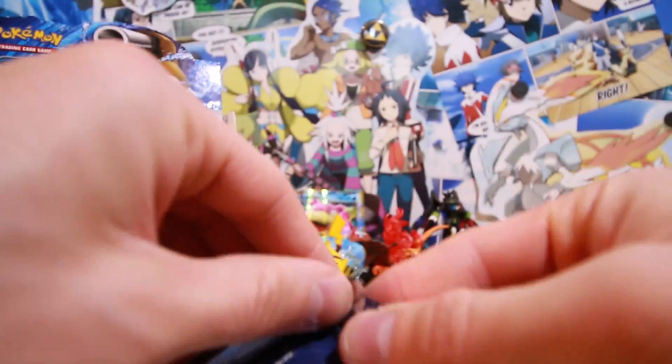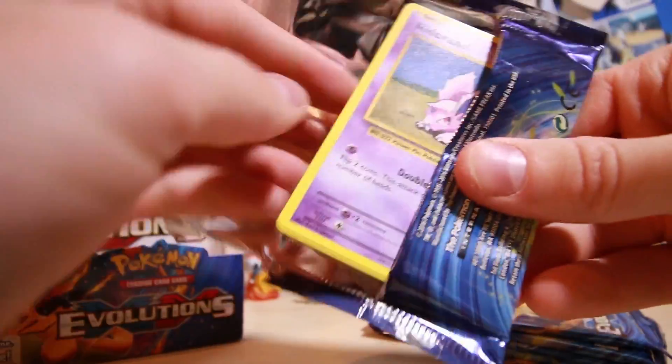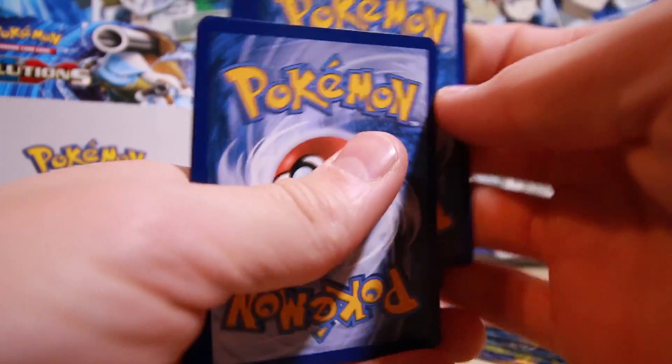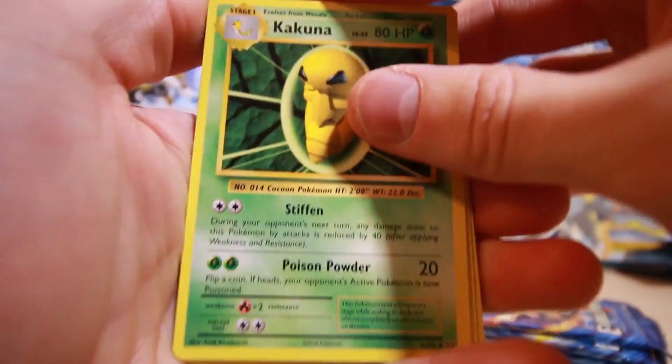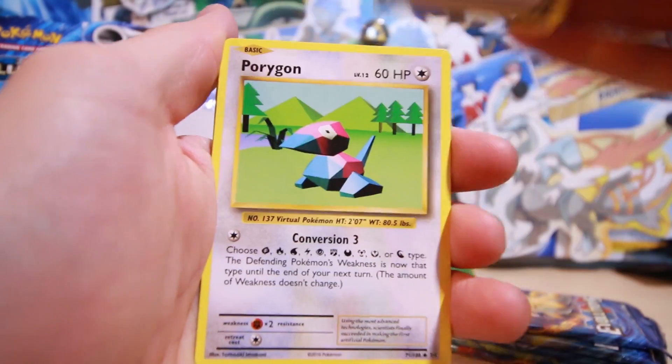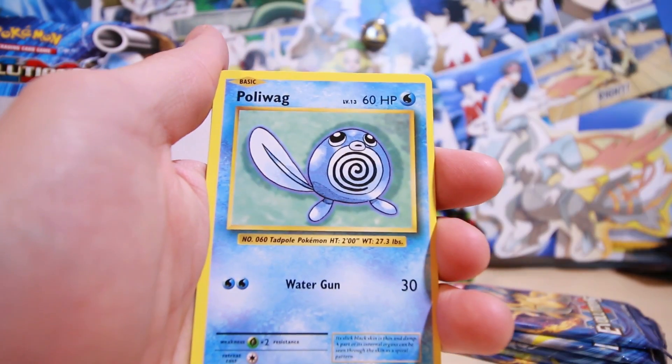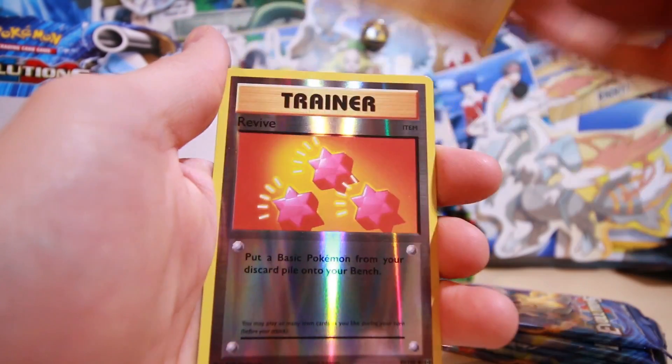Next up we have a Mega Venusaur. So far this part isn't looking too good — hopefully we don't fizzle out on the last part here, that would be so lame. But we'll have to keep opening and see if we can at least get two EXes, or an EX and a BREAK, or something. I think that'd be alright — we've already got one Slowbro EX.